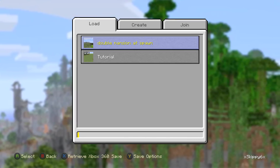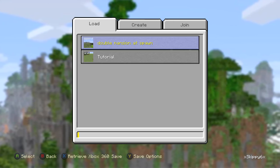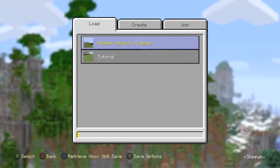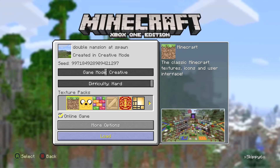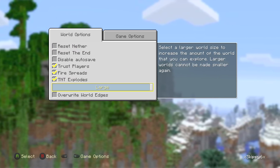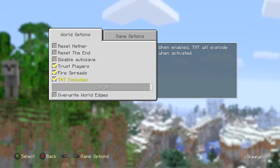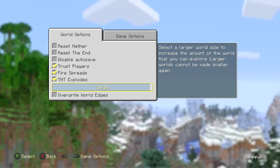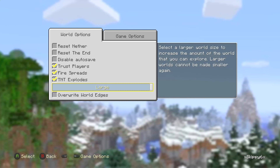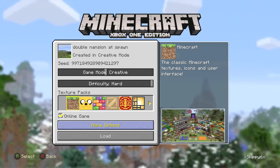One thing you're going to need to know is you have to be on Xbox One or PS4 because you're going to need a large map size. I tested this with classic, medium, every single one — the only way you're going to get this is with large, as well as one other factor: you're going to need to have biome size on large. When you make the world, it's going to say biome size right underneath. Before you do it, make sure you put it on biome size large.